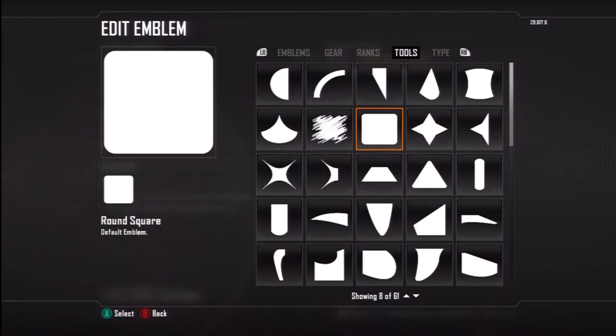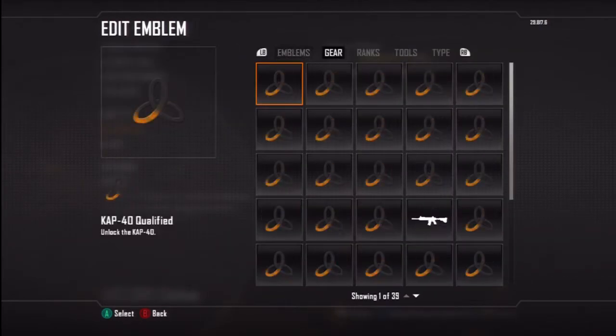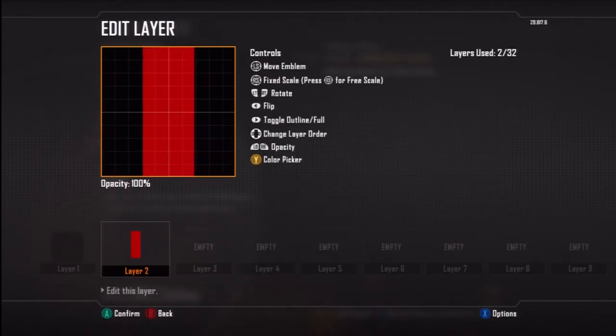First off we've got to get a background and make it black. So just grab any layer you want and just make it black. Next we're going to go ahead and grab a lieutenant emblem. I'm going to make it red.